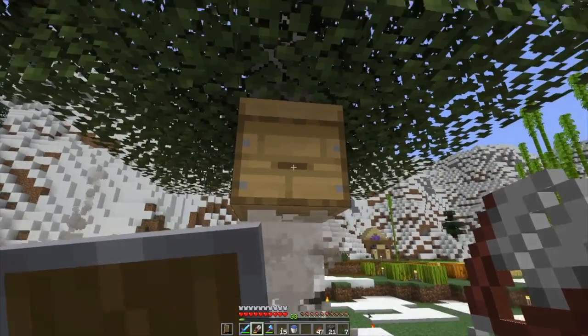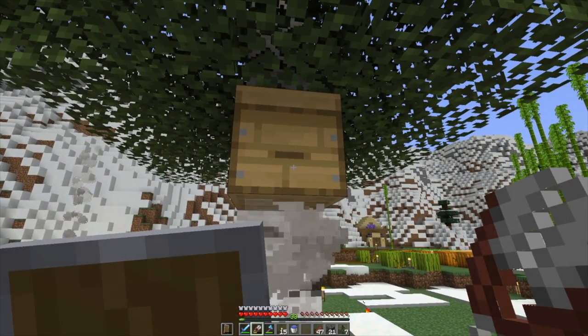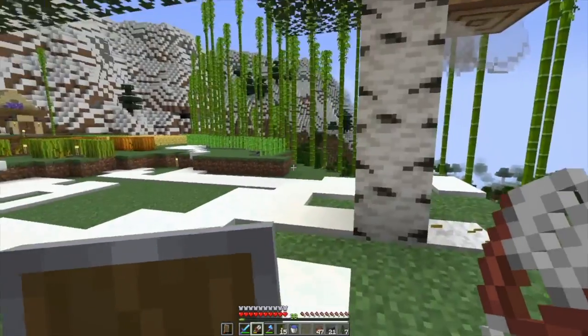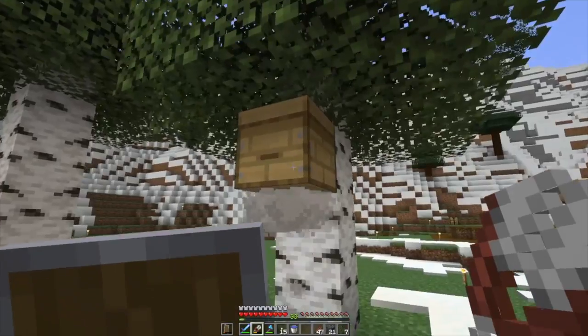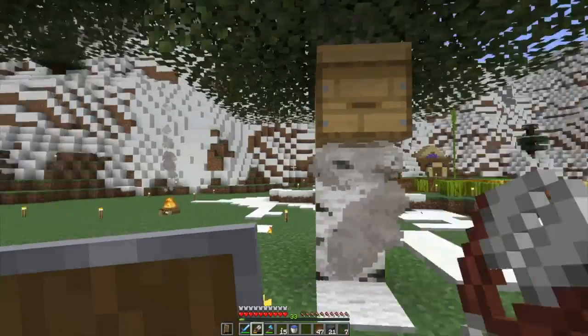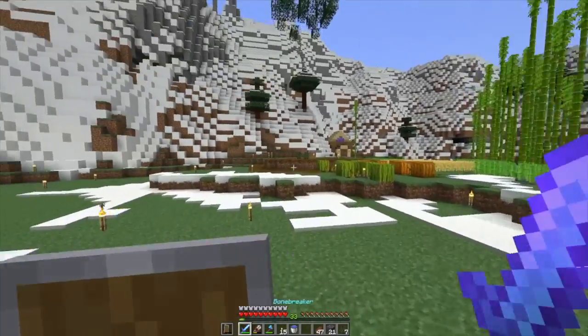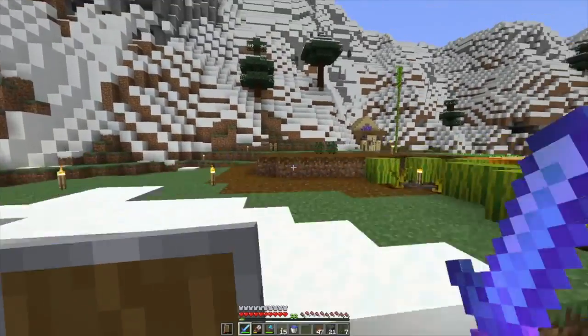And then this guy — once he's got three bees in it, I may harvest it, break it with silk touch, bring it inside and set up kind of a bee harvesting area inside. I mean, I have plenty of space.